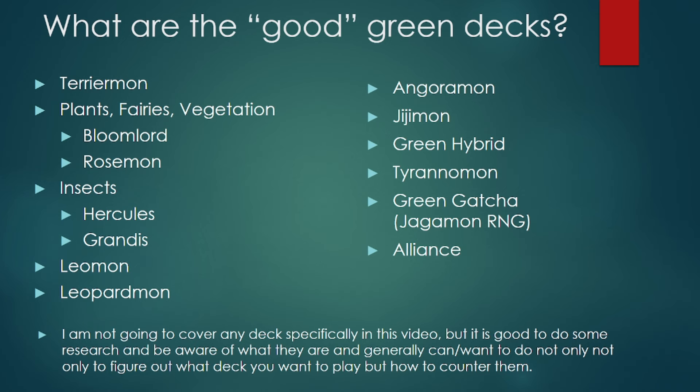As far as what I actually think is going to be good, the best three would probably be Terriermon, Bloomlord, and Leomon as some of the stronger green decks. I'm not going to go too deep into any of the decks specifically because there's still a lot of different decks you could play and a meta revolving around just these decks, but I do think these are going to be the stronger decks you're most likely to see at a mono green event as of BT15.